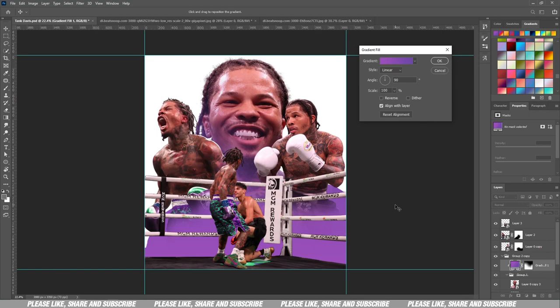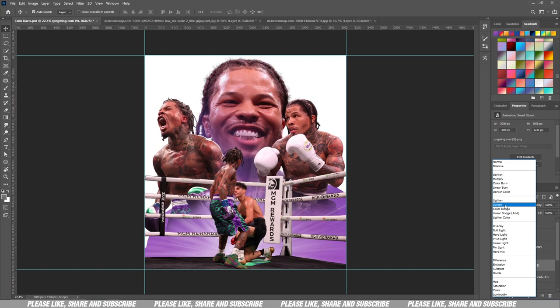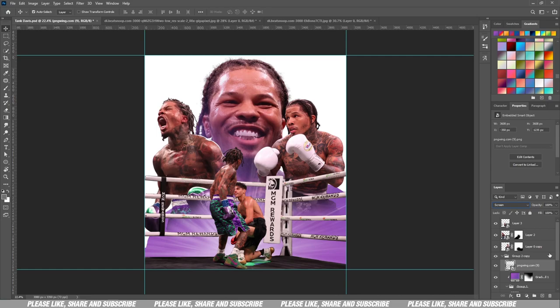From here we're just going to bring in some light — a light beam coming from below where the crowds are supposed to be. I'll change the blend mode to Screen so that it brightens things up, removes all the black, and just keeps the white. The lighting is nice.